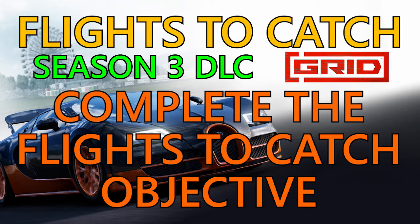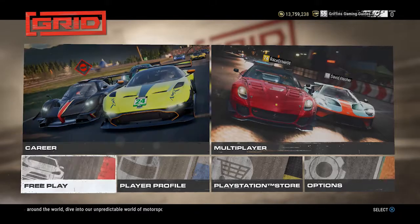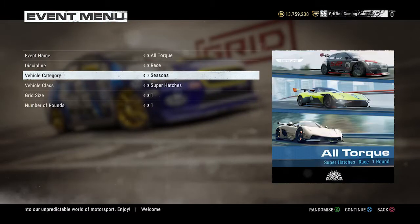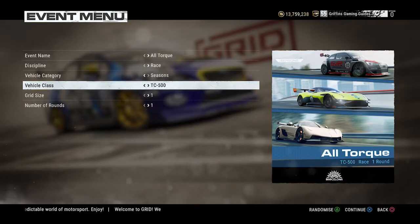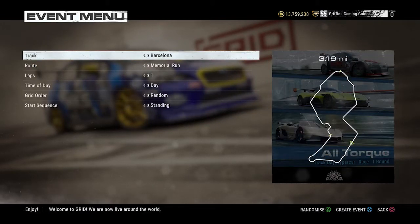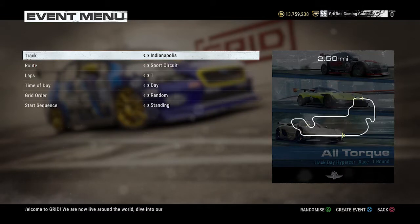Hey guys, welcome back to Gruffin's Gaming Guides. Today we're going to go after another Season 3 DLC trophy: Flights to Catch. We need to complete the Flights to Catch objective. In order to complete it, you need to get the Konig Jesko around the Suzuka Circuit East Course in 41.8 seconds or less.